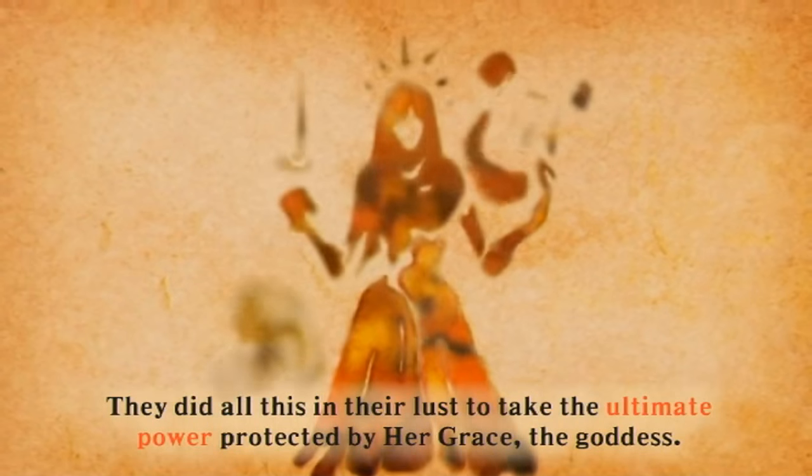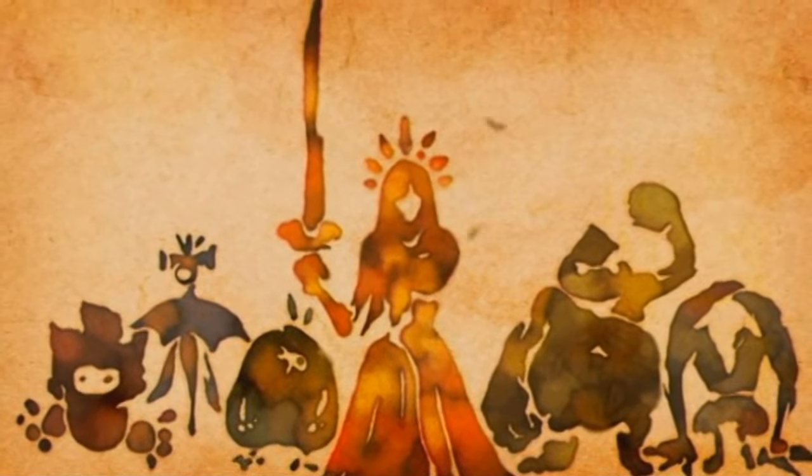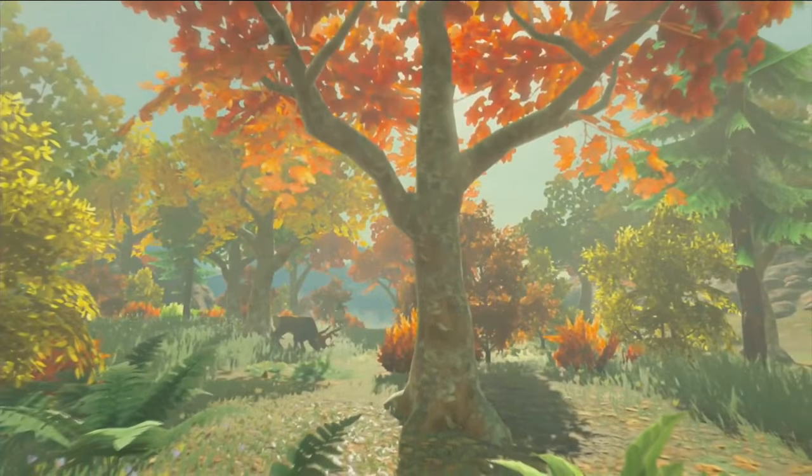The trailer starts off with a parchment animation very similar to that used as the prologue for Skyward Sword, where the backstory of Hylia and Skyloft was told. This parchment, which seems to be telling the story of the Sheikah — who are closely related to Hylia — shows the Sheikah eye, notably without the trademark teardrop at first, surrounded by swirling patterns similar to Joman pottery designs. The teardrop then appears and falls to the ground with a splash, giving life to large twisted willow-like trees. The trailer fades to in-game footage of trees, possibly hinting that the Sheikah are responsible for the plant life. Notably, the shot looks like it could be an autumn scene, perhaps confirming the game will have a functioning seasons system.